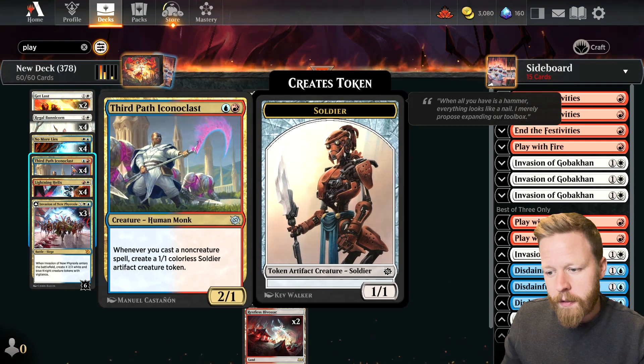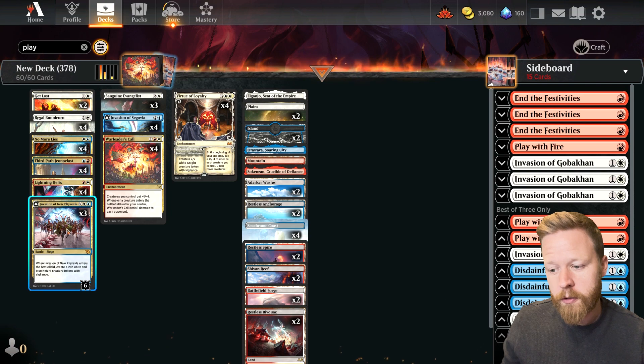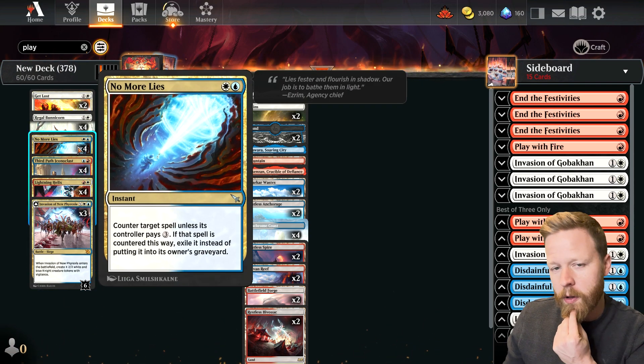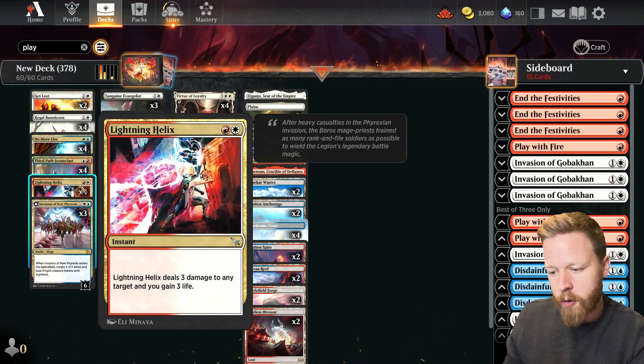We're also playing Third Path Iconoclast — whenever I cast a non-creature spell, I get a 1/1, and most of the other cards in this deck are spells. We also have Counterspell, which is nice. That's No More Lies, the newest counterspell from the newest set. Lightning Helix, of course.